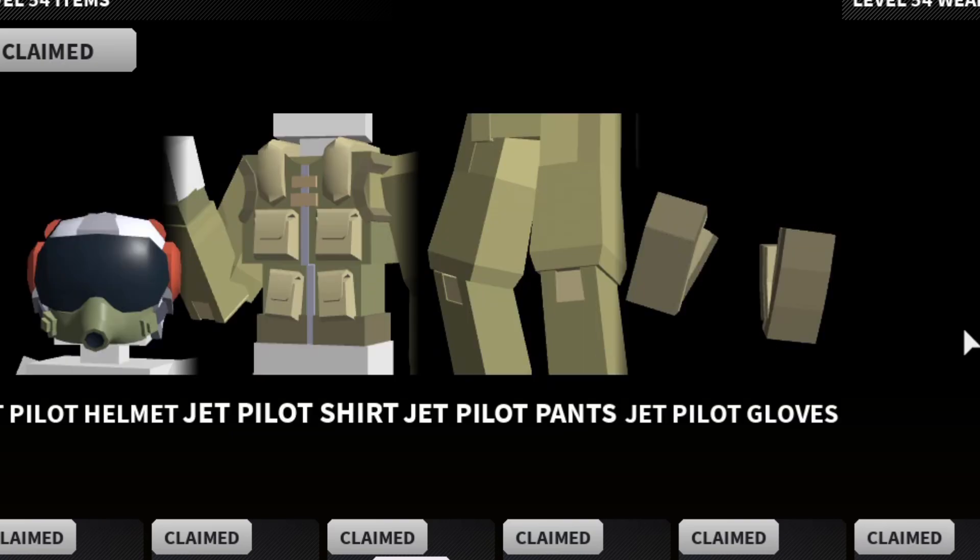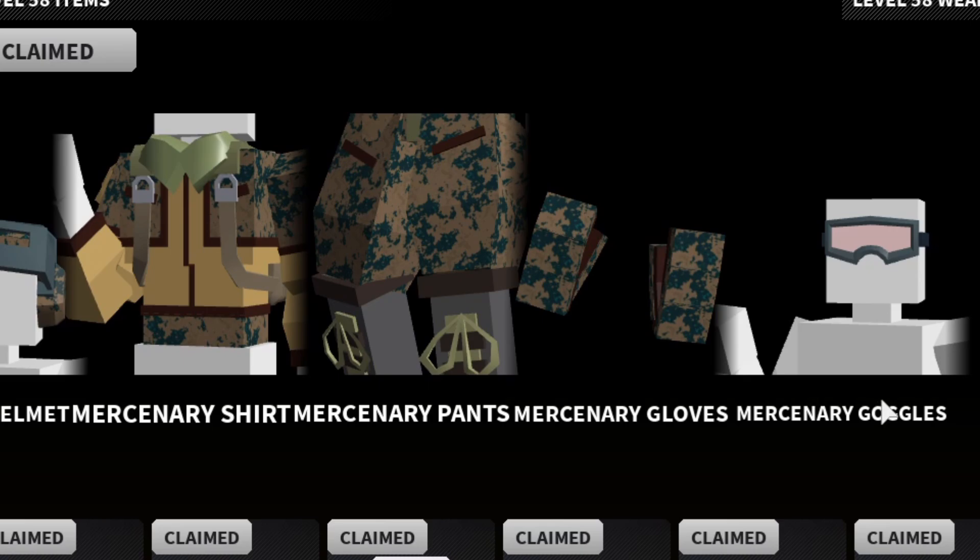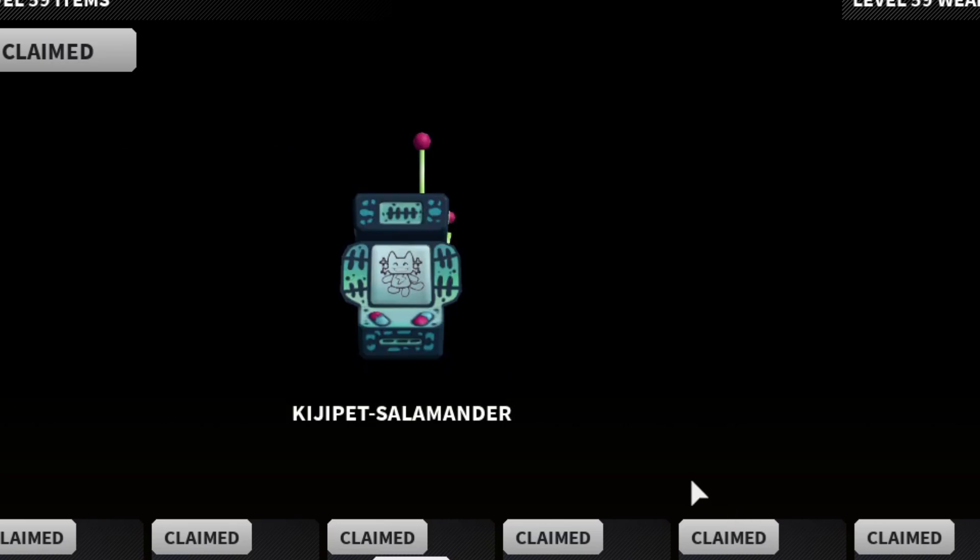The jet pilot — look at this outfit, this outfit looks sick. And then we got the I Need Coffee, and then we got the mercenary outfit right here. It seems pretty basic in my opinion. But I'd give it out. And then we have another charm — the Kiji pet salamander. To be honest, I don't even know if these things work. I hardly use the other two that we do have, but we now have three of them.